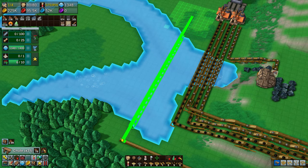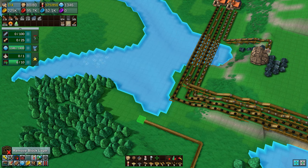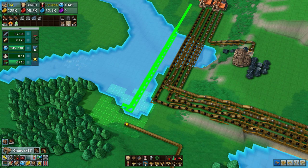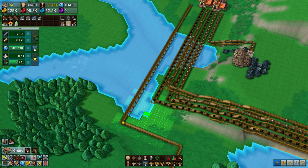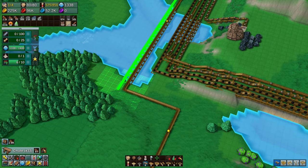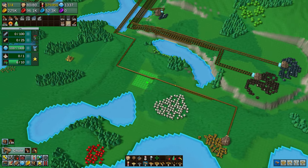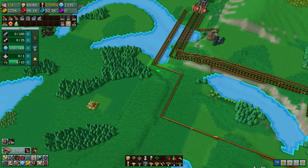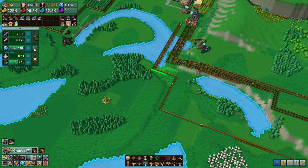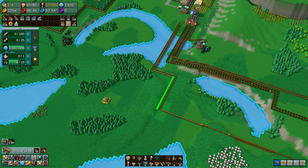Those two mines are now up and running as you can see. The right-hand one has an additional bit of iron ore going in there because it was there, so I might as well drain it. I also saw some gold, so I am currently bringing in some gold and I'm going to chuck another forge in so that the gold can be smelted. At the minute I'm not entirely sure what I need the gold for — whether you just give them random gold bars, I mean what are they going to do with it? I need to figure that out.